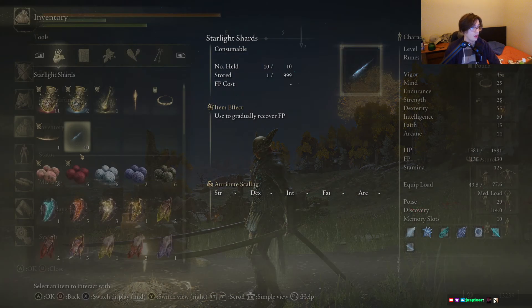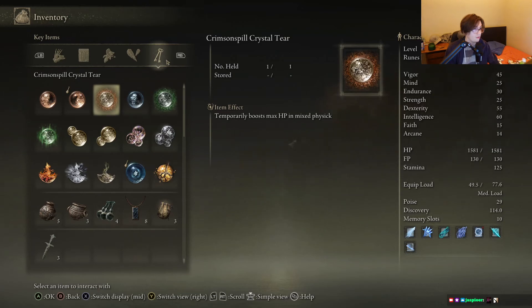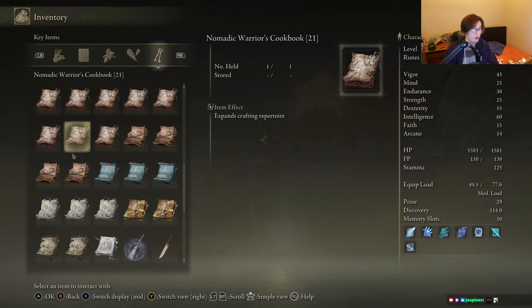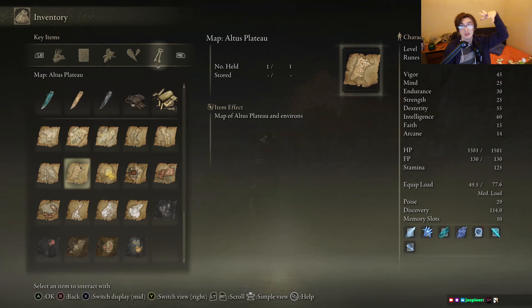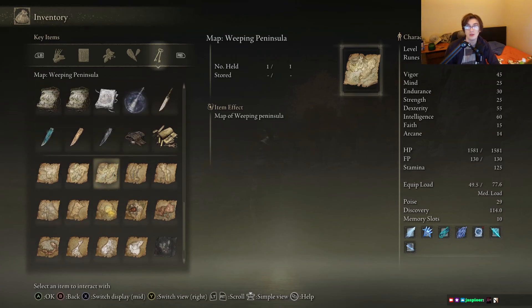You keep almost everything else. Obviously you keep all your weapons and stuff, which is cool. You keep all your crafting notebooks, all your maps, all your whetstones. The maps are really cool because obviously you can see the entire map, and you also have all the locations you visited, which is really neat. Obviously you can't teleport to them — you have to unlock the grace site again — but you keep all those.